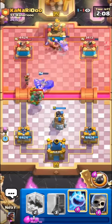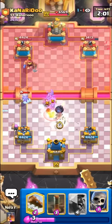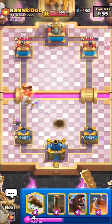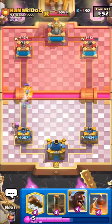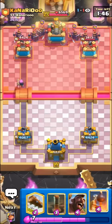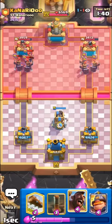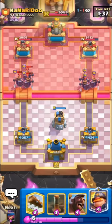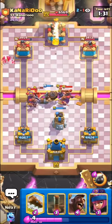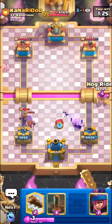Hog isn't too bad against Fisherman though — you pretty much always get incidental hits. We should be okay here. Look at the Skeletons — Firecracker should stay alive. I don't want to be too aggressive here because I know he has the Evo Recruits in cycle. Yeah, there they are. When you know they have Evo Recruits in cycle, you want to be a bit more careful with cycling certain cards like your Firecracker. I think we should be fine here — Bomb Tower is super nice. If we had Tesla right now, I think we'd be in a bit of trouble. But we should be okay.